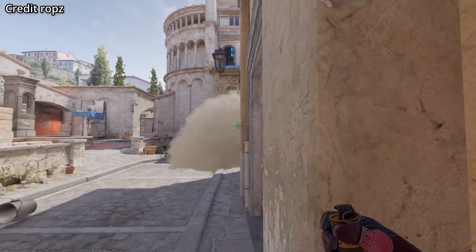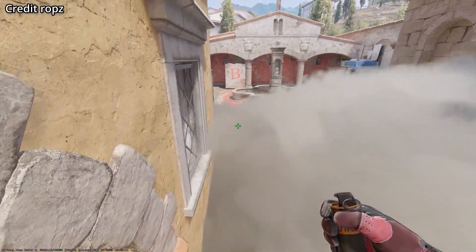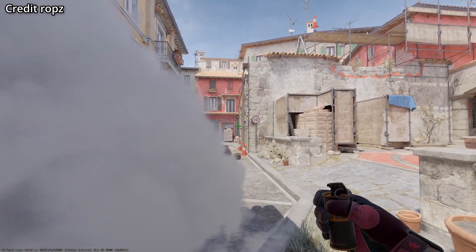You would use this smoke to rush B at the start of the round, or if you want to retake banana and do a rush like that as well. On boost you can't see one unless they go into sight, and then just be careful of this angle here as well.